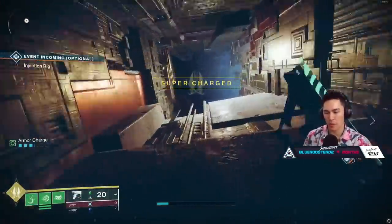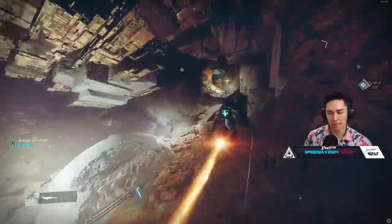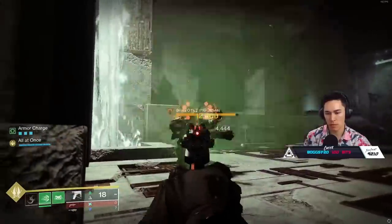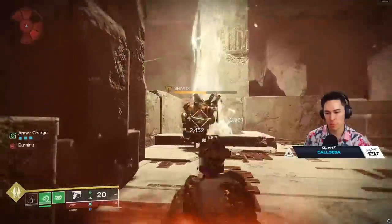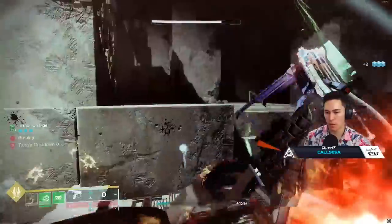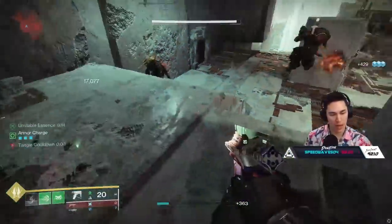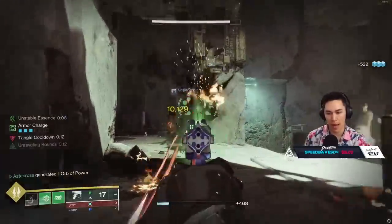Let's go back to this sidearm. You just saw Devil's Ruin taking down Carl - it was kind of struggling, no lie. If I just wouldn't miss all my shots - four bursts. Four bursts gives you an idea of the damage you're looking at. It is a potent-ass sidearm.